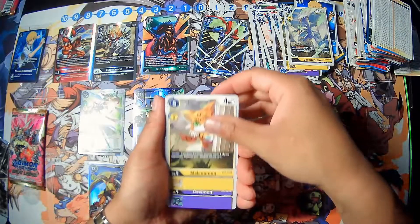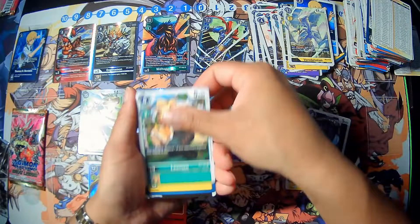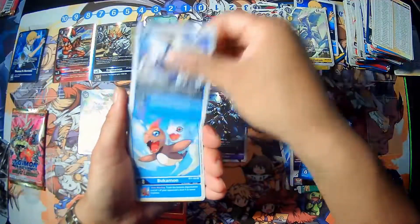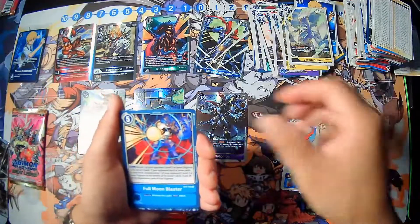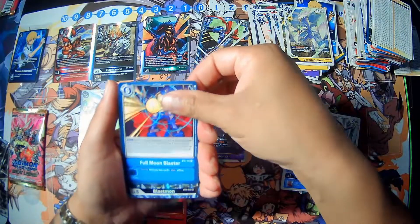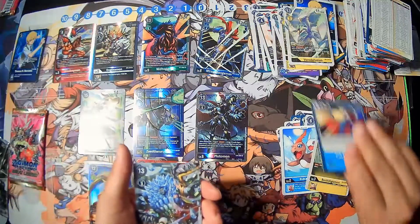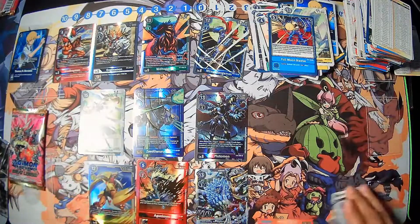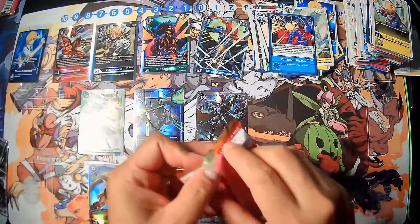Next pack we have Mikumon, Debimon, Regalicusmon, Leomon, Earthshine, Meteormon, Aqua Viper, Endogarurumon, Bukamon, Pushy Agumon, Whole Moon Blaster. So many hits! Oh, got the Blastmon, sick! Yo, these boxes are stacked, bro. Holy, this box is stacked! I think this is crazy!